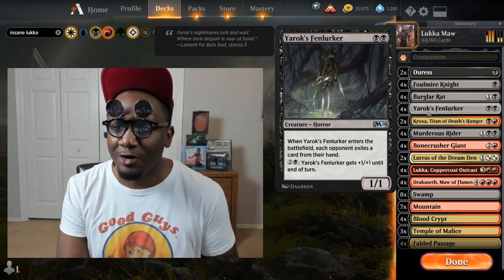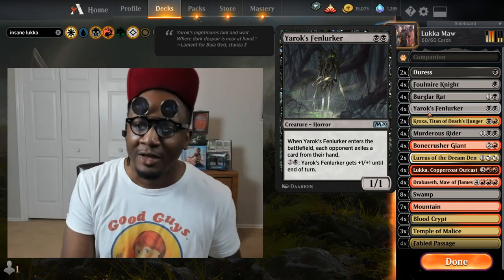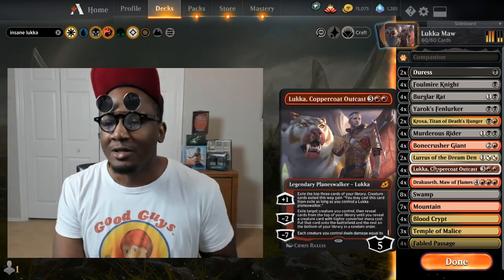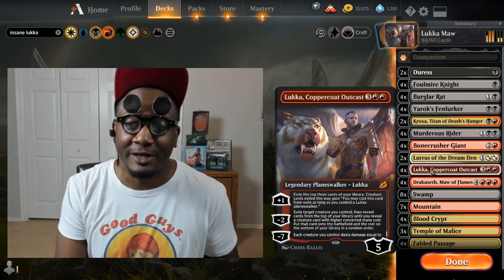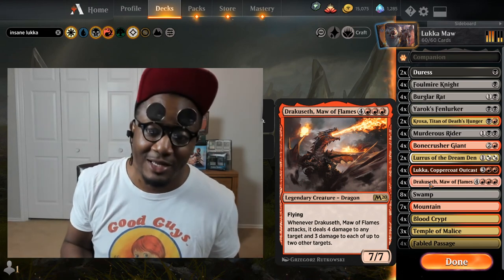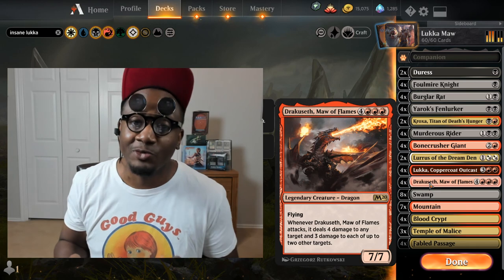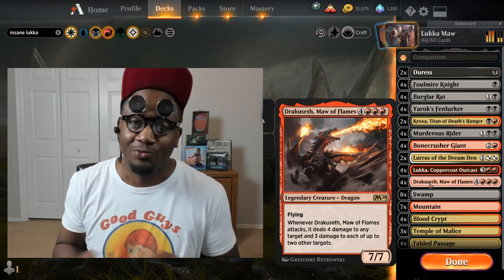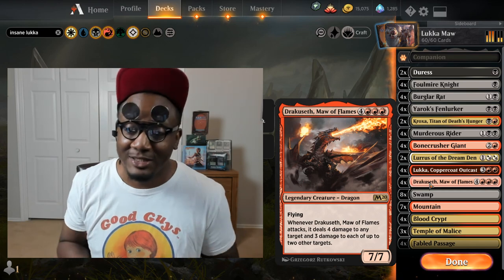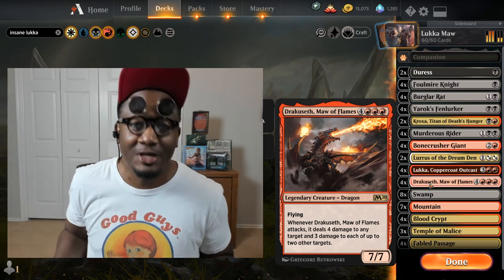It's pretty straightforward. You just disrupt your opponent's hand, you control the board with Murderous Rider and Bonecrusher, and then you minus and get Draclosep into play. By that time they'll have nothing in their hand, so you don't really have to worry about them removing it and you just wreck shop. Anything they have on the field you end up destroying, you start beating face, and they're just in top deck mode with really nothing they can do.